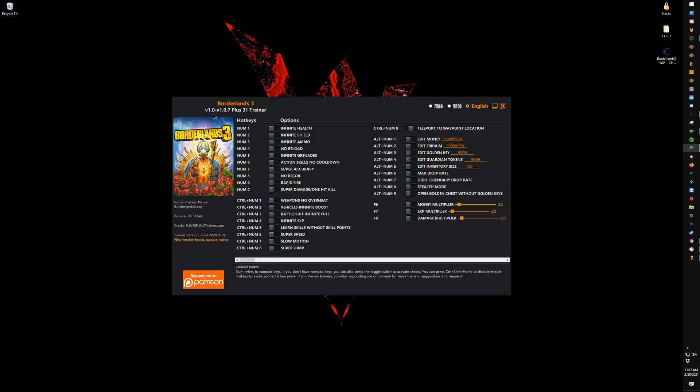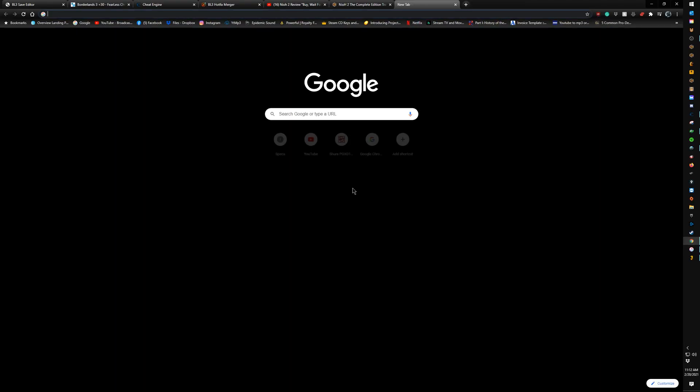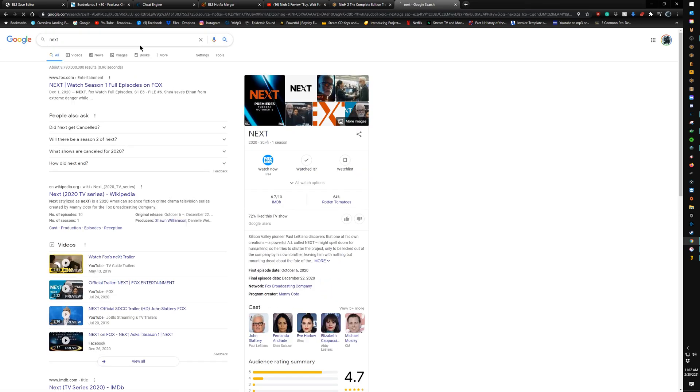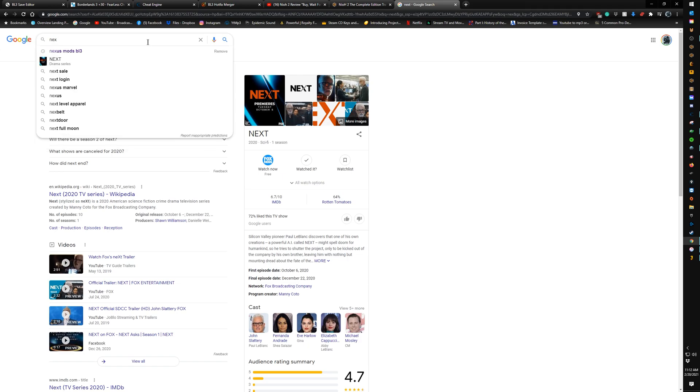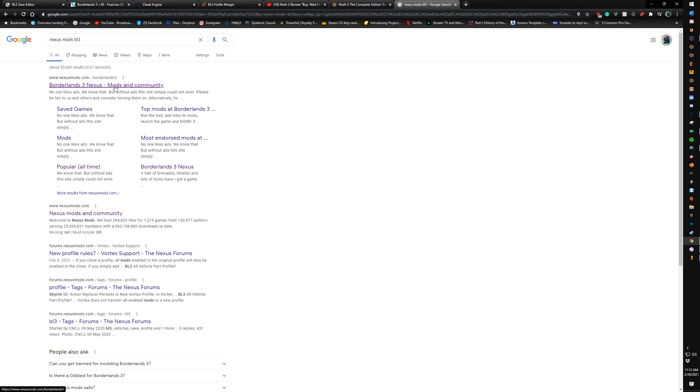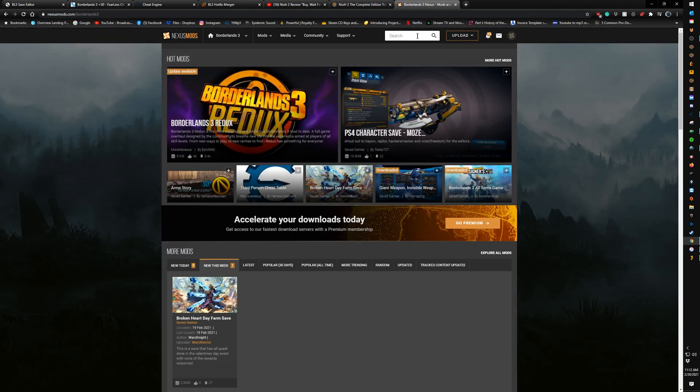For a new character, go ahead and Google search 'Borderlands 3 trainer' — you can find it on Nexus Mods. Let me show you quickly: go to Nexus Mods and search for the trainer — it should pop right up.